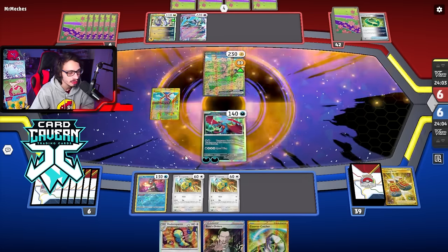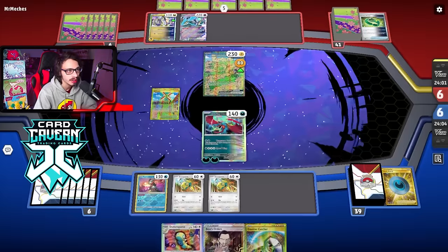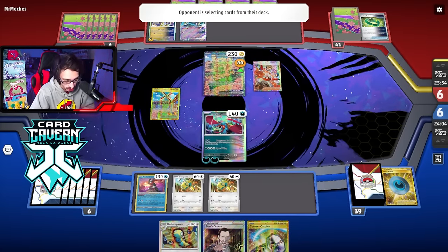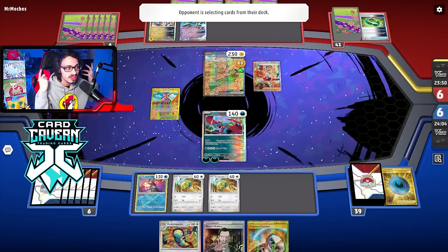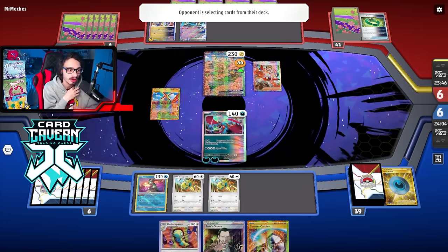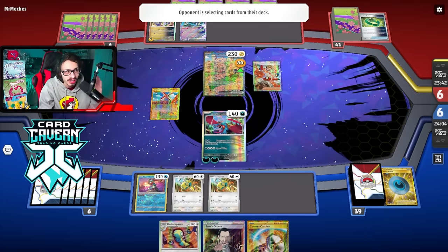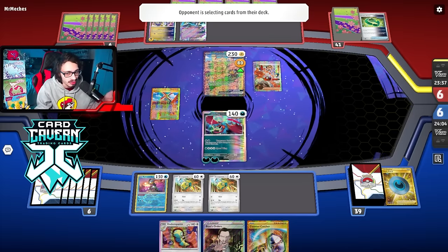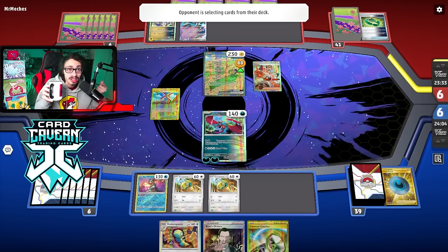I can Calamity Storm this Iron Hands without having to do Frenzy Gouging, so I'm down for this. My game plan might have to be to go around the Iron Hands — 230 HP is really awkward for Roaring Moon EX because I'd have to Frenzy Gouge them, but I don't want to Frenzy Gouge against Iron Hands. Actually, if I Frenzy Gouge I think I bypass the Heavy Baton. They played a Switch Cart — doesn't really matter as long as there's some damage on it.